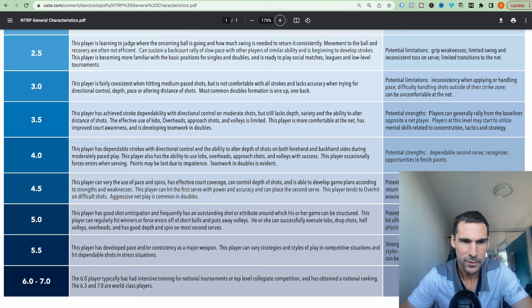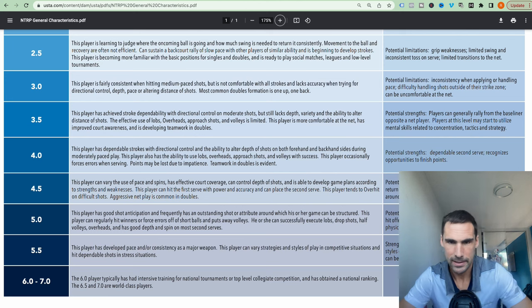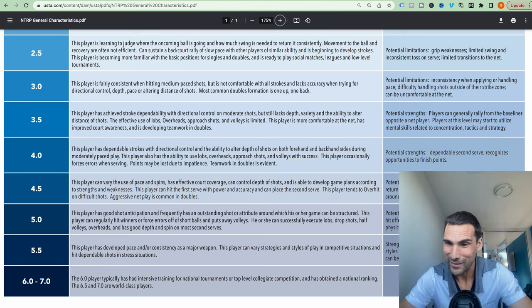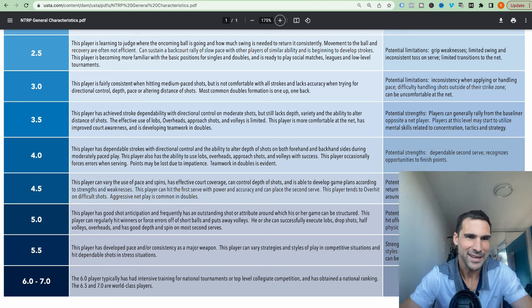If I go down through the ratings, my serve doesn't match the 4.0 criteria either. Does it match the 3.5? Based on the criteria, I'm moving more towards a 3.5 level. But oddly enough, if I read the 5.5 level, it says this player has developed pace and consistency as a major weapon and can vary strategies based on competitive situations and deals well under stress. So I fit into that category because it doesn't talk about hitting serves — or it does in the serve section on the right. So I'm definitely not a 5.5, but I knew that anyway because I'd say I'm around a 4.5.